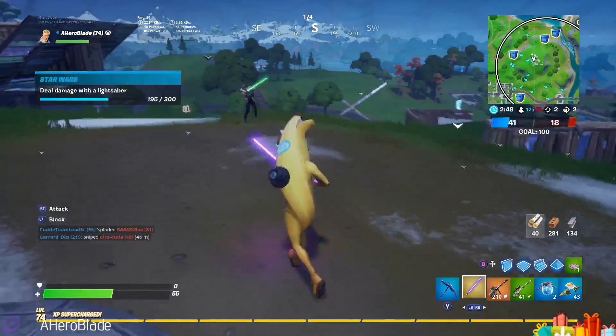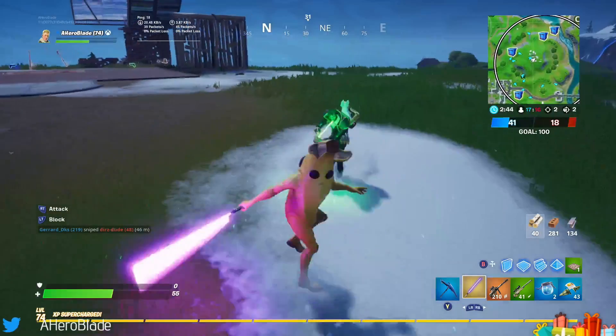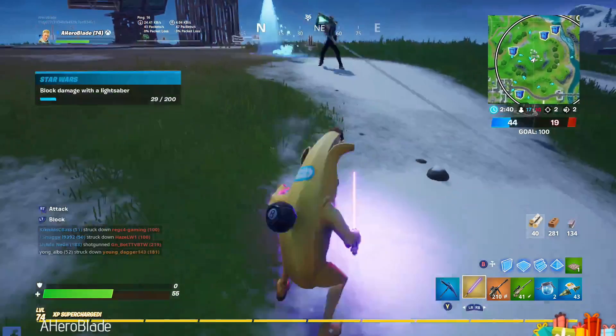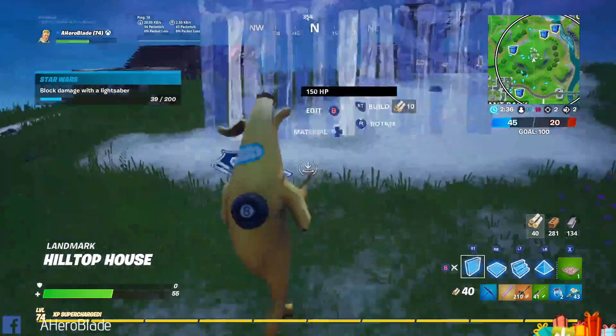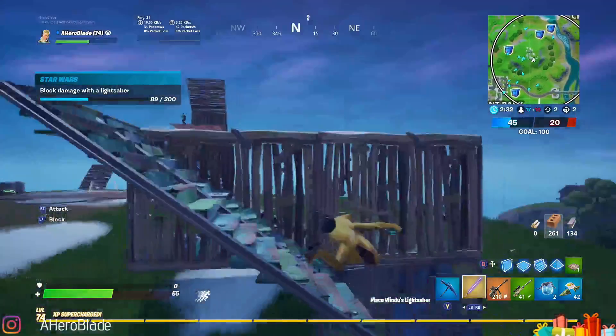Hold the aim button to block, and hold the aim button and press the jump button to dodge. You can change the direction you dodge by using the left stick. Blocking will allow you to deflect bullets.